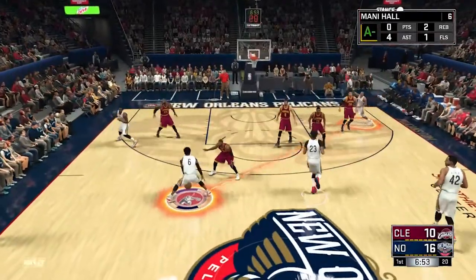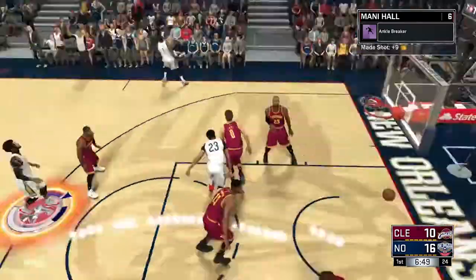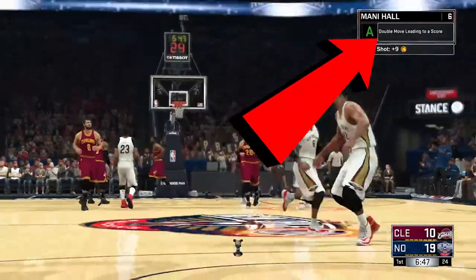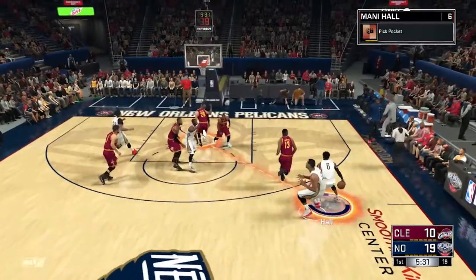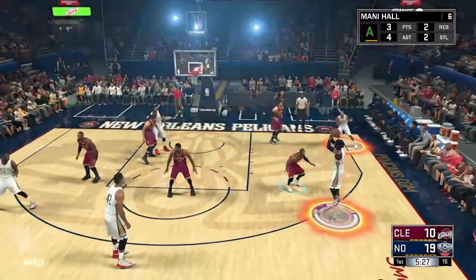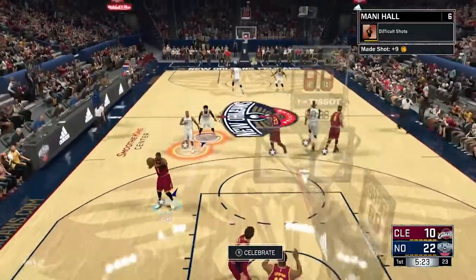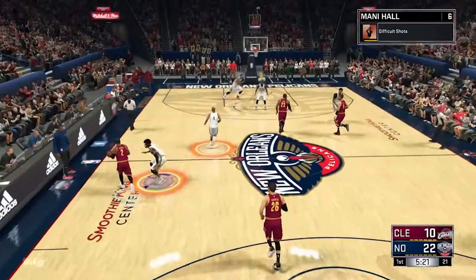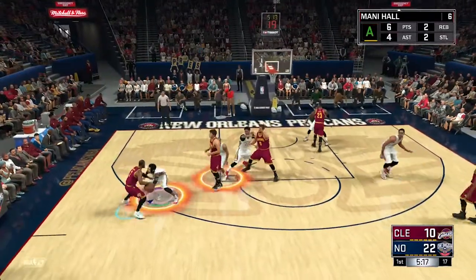What's going on YouTube, it's your boy Mani, and today I'm going to show you guys how to get Hall of Fame Ankle Breaker for a playmaker, point forward, and shot creator. When you dribble the ball up the court, all you want to do is do two dribble moves and then shoot the ball or pass it for an assist. To make sure you're doing it right, you're going to see 'double move leading to score' at the top of your screen.